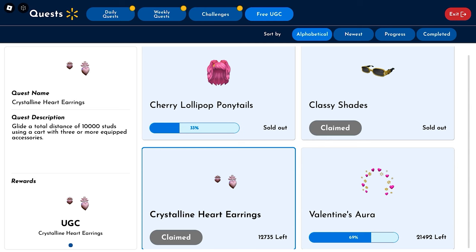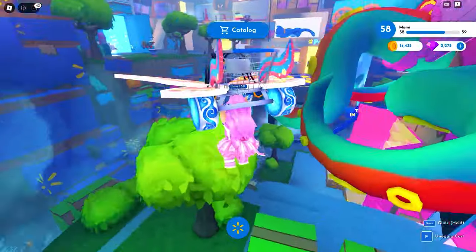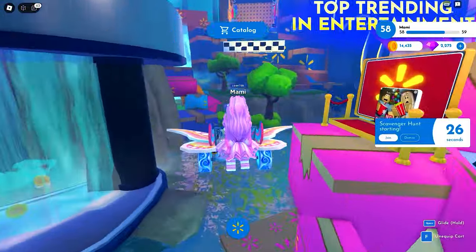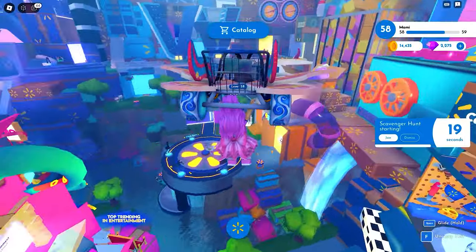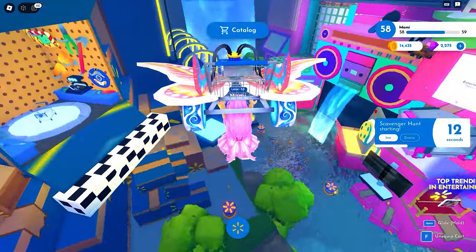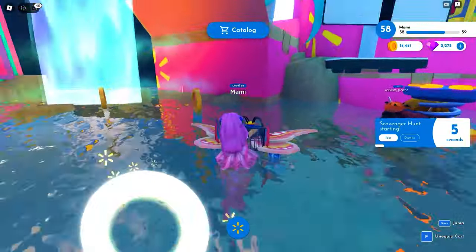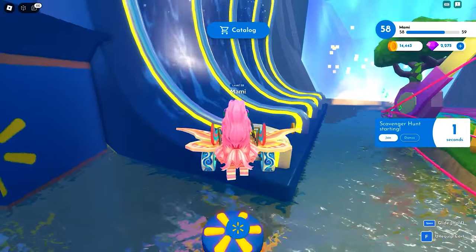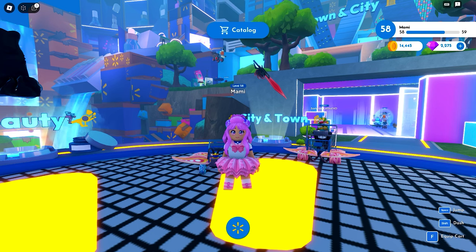To get this UGC, all you need to do is glide a total distance of 10,000 studs with a cart of three or more accessories equipped. To glide, you will need to equip your cart and jump — do this repeatedly until you reach 10,000 studs. I'll leave a link to the game and item in the video description. Once you complete this, you can claim the item from here.